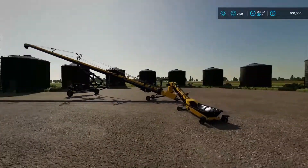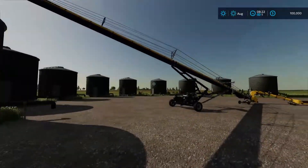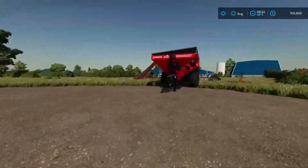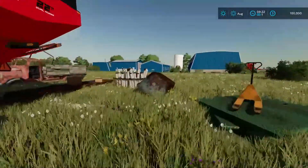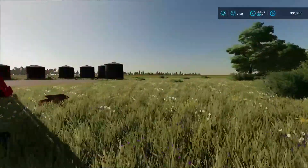Over here we do have a big auger wagon — Demco auger wagon which is pretty cool. We also have a convoy built right there for the silos which is also pretty cool. I'm not sure if we have a combine in the game though.